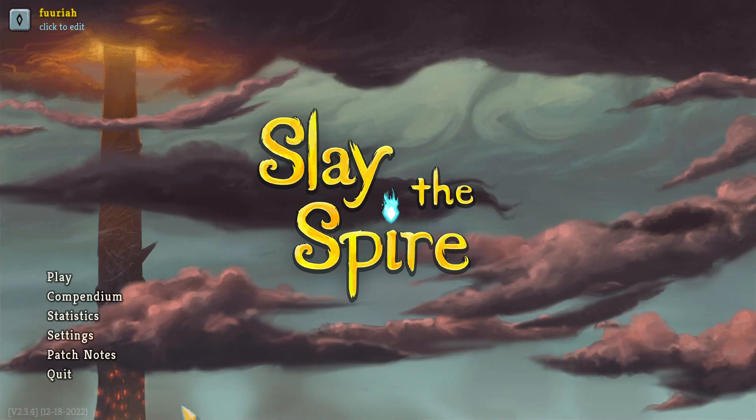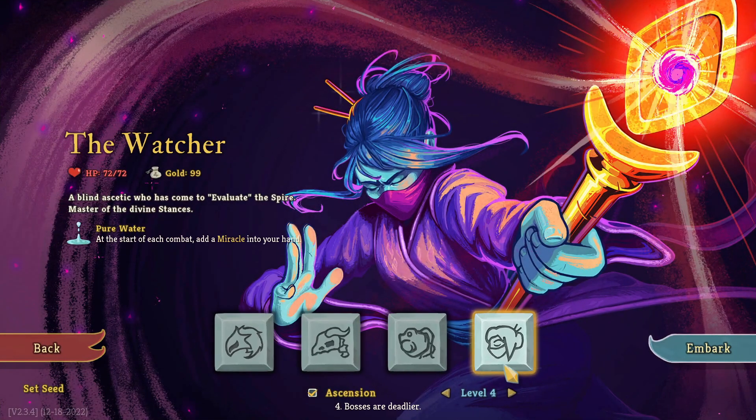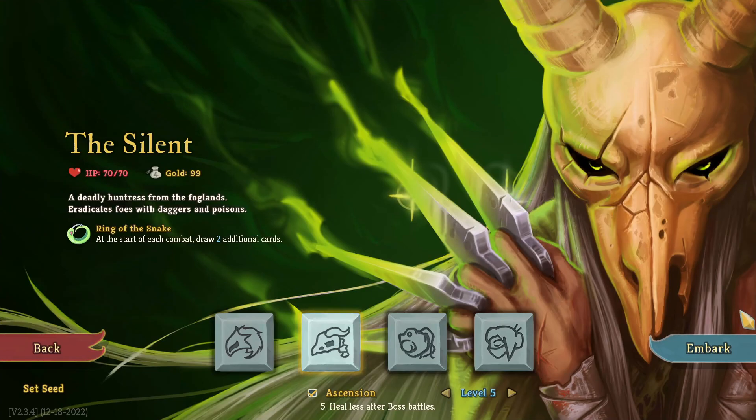Hey, it's me Fira, welcome back to Slade Aspire. Once again we're here — last time we played as the Watcher and did get to Essential Level 4, but oh boy was that a struggle. Today I'm going to struggle as the Silent.